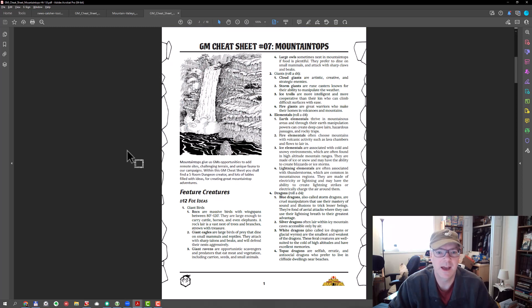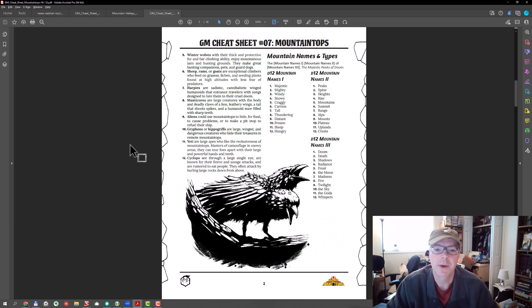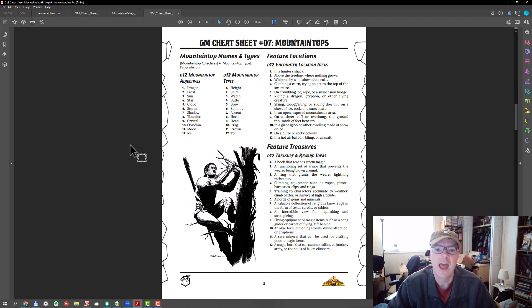Here's a quick tour of the PDF. The first thing we want to do is understand what the foes are — what prevents the PCs from simply getting to the mountaintop and completing their objective. We start with some featured creatures and foe ideas. Then we get into names, with a few different naming patterns for mountaintops, and then we look at what kinds of locations our foes and mountaintops might have.